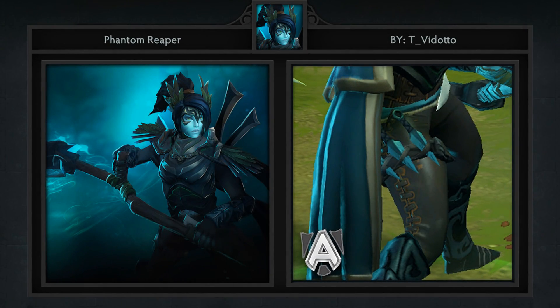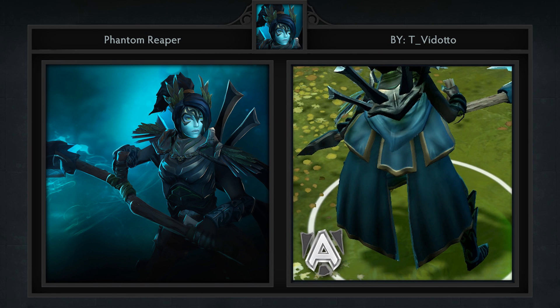Last but not least is the Phantom Reaper set for PA, created by TV Dotto, who makes his second appearance in this week's episode. It comes with 5 items including a belt, cape, head, shoulders, and scythe.